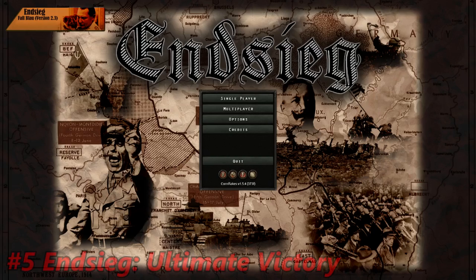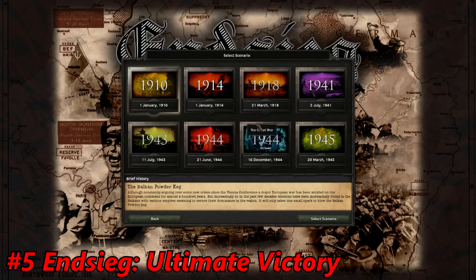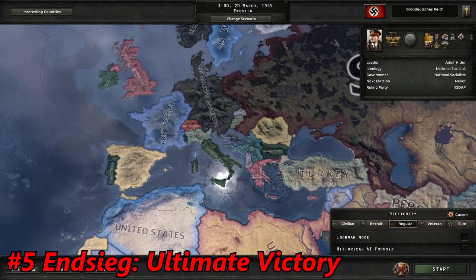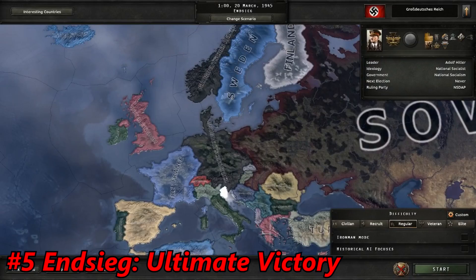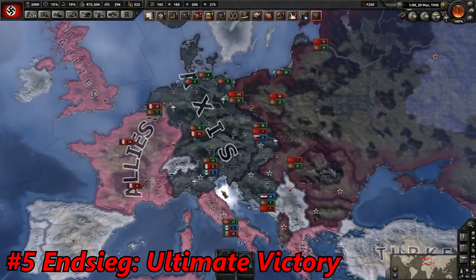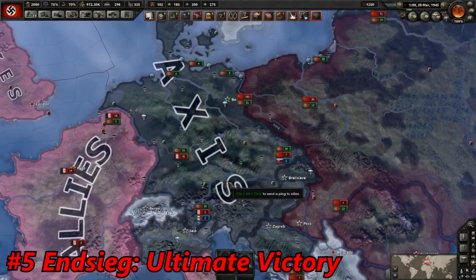Number 5: Endsieg. Endsieg is a mod which adds a bunch of historical scenarios for the game, many of which are extremely difficult. For example, there's a scenario called Endsieg set in 1945, which you can try playing as Germany. Here we can see the world in 1945 — we start in 1945 and we can see Germany in a very tough situation.